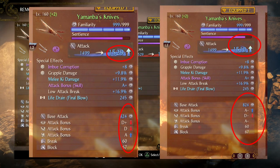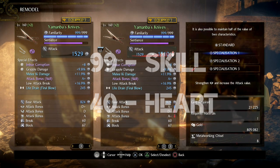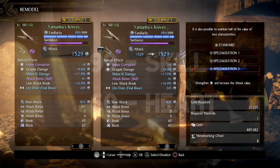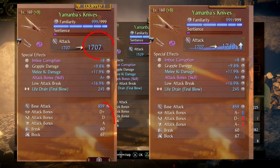My stat distribution for the original test was 99 points in skill and 40 in heart. Long story short, when I had 99 points in skill and 60 points in heart, the damage output for my weapon was higher using the dual scaling effect, and from now on every further point I put into heart will continue to boost that weapon's damage further.